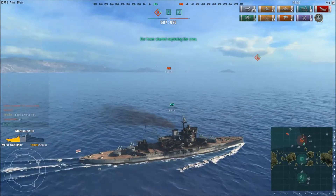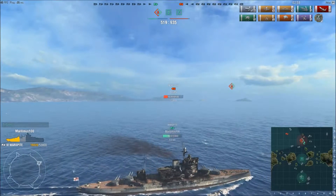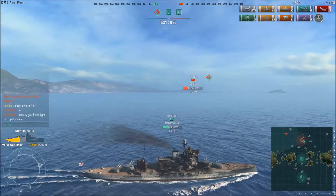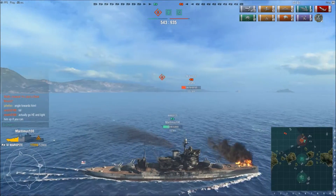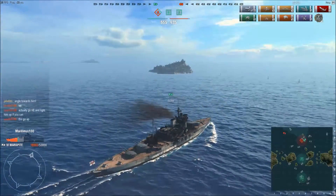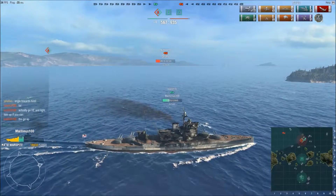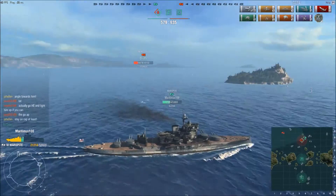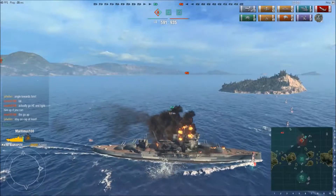Go ahead and swing the front end around, slow down, angle towards him — you'll be the only one gaining cap points, forcing the New York to come back to you. He actually had the New York down to about three or four thousand health at one point. The New York might be firing HE, and if he is, it was absolutely the right choice — he's setting the Warspite on fire and the Warspite is burning down slowly, whereas the Warspite's fire is just ineffectual. But look what the Warspite's doing — he's driving out to the edge of the cap. Stay on the cap! He drives out of the cap, and I'm sitting here watching in disbelief.